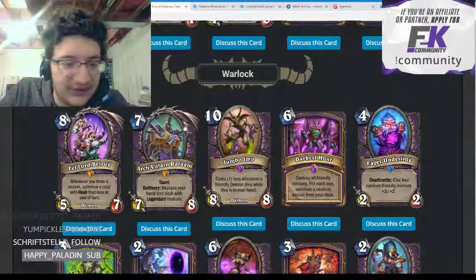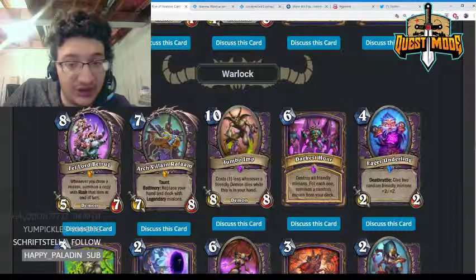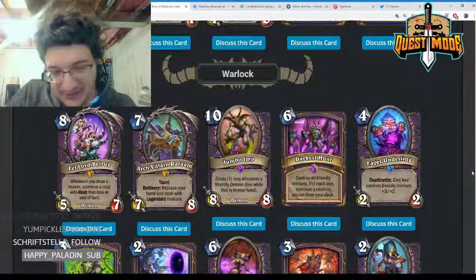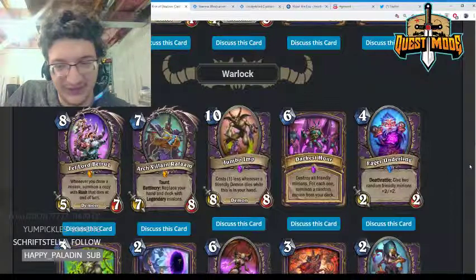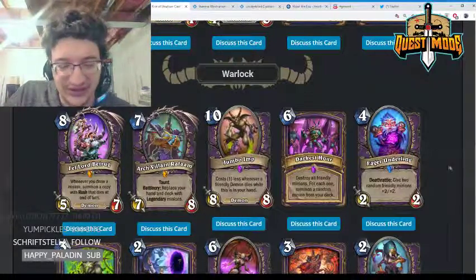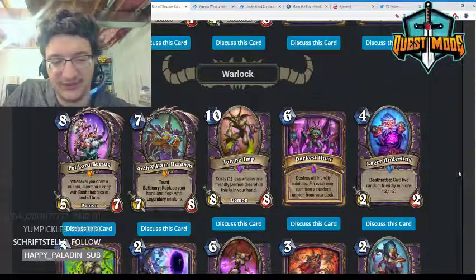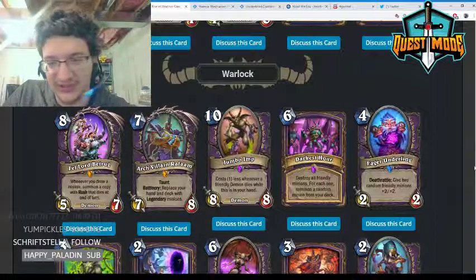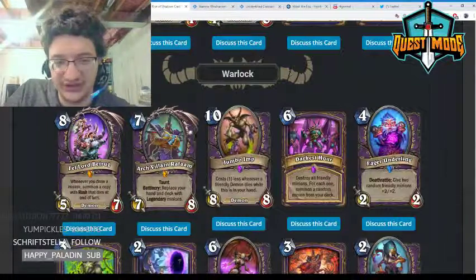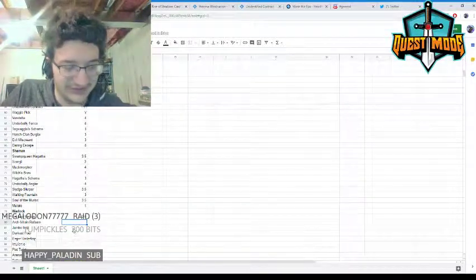Arch-Villain Rafaam — seven mana 7/8 with taunt, battlecry: replace your hand and deck with legendary minions. This is more of a meme card to me. I'll definitely play with it, but it's not super competitive. The taunt does help a little against aggro, but it's just a bit too gimmicky. Giving it a two.